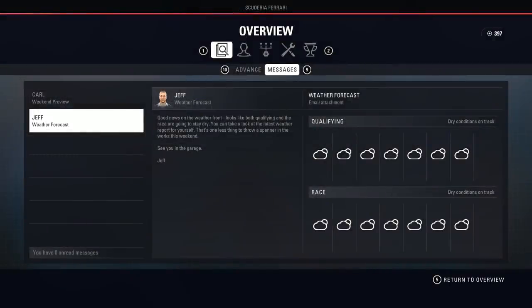Hey guys, welcome back to a brand new video and another episode of my F1 2018 career mode. Today we're here for round 18, the USA GP at the Circuit of the Americas. If you guys missed round 17 for the Japanese Grand Prix at Suzuka, check out the race by clicking on the card in the top right corner. We have beautiful sunny conditions this weekend, no rain expected here at the USA.